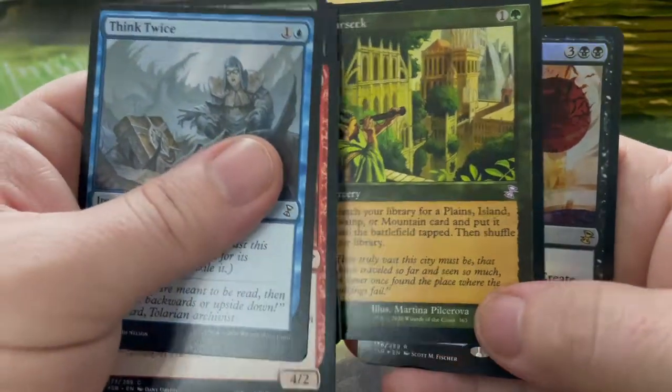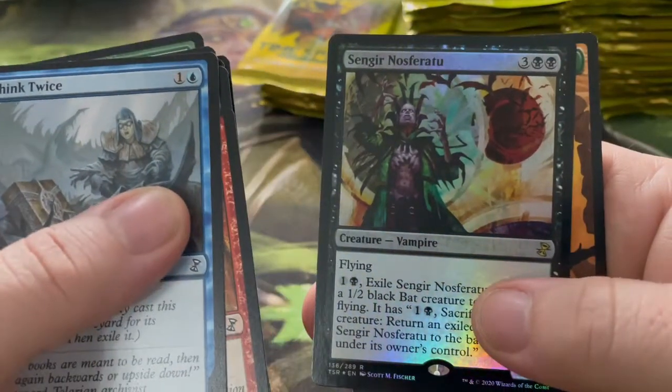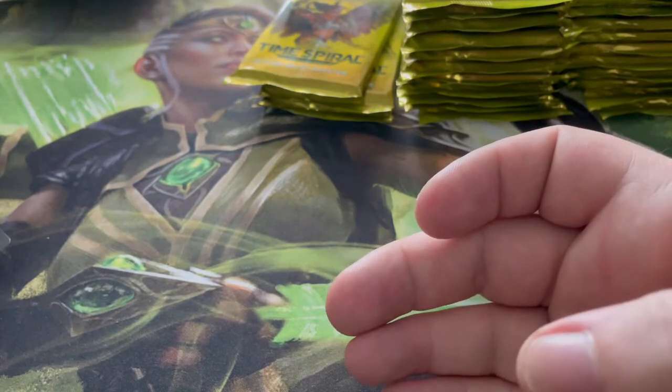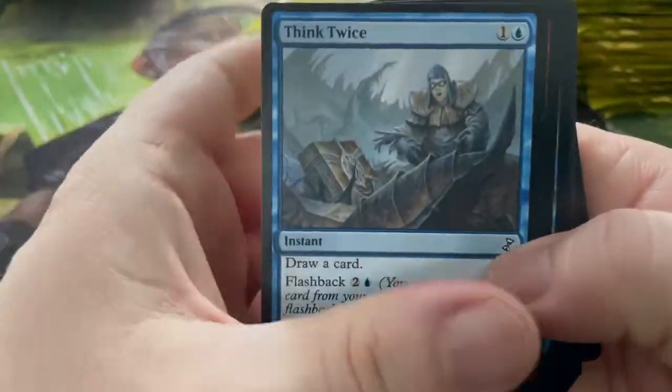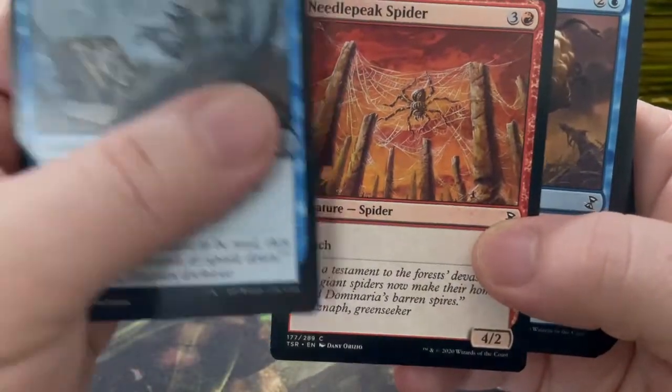And then we've got Sengir Nosferatu. I'm liking these cards, I'm liking the artwork, I'm liking all of the new cards, I'm liking that slivers are back. I'm wondering how many times we get Think Twice at the front of our pack though — I think this must be like a third or fourth one we've got. Maybe they always put things twice at the pack — maybe you need to think twice before you look.